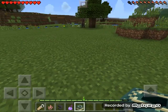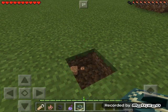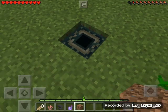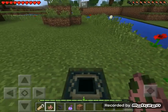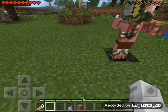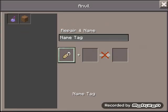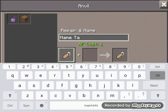First, you will need to get an end portal and dig a hole. Then you'll need to get the zombie pigmen and put it right on top of the end portal block. Get your anvil and your name tag and write the word 'Grum' with a capital G, one R, one U, and two M's.